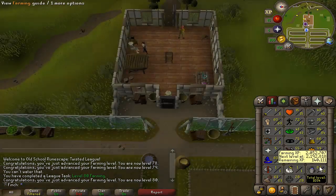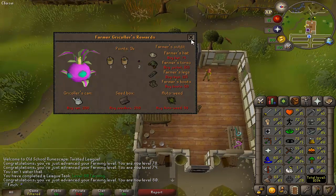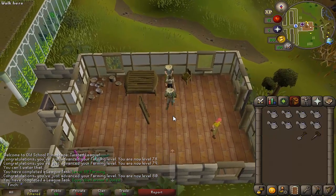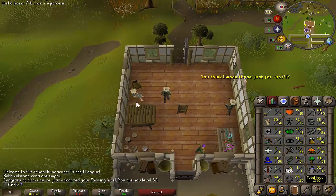I'm going to stay at tithe farm for 2 more levels so that I can use a garden pie to get a plus 3 boost and enter the highest tier of the farming guild, which is another task. Alright, that is 82 farming.